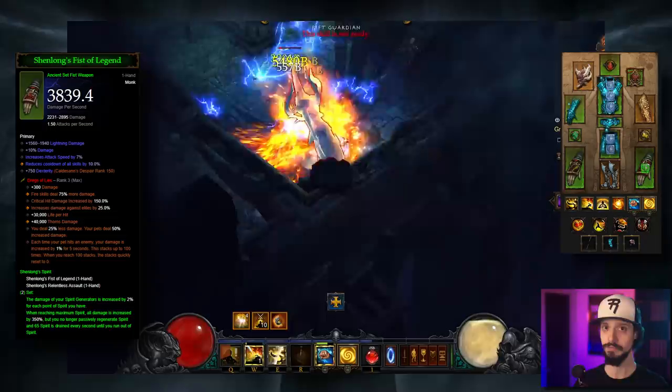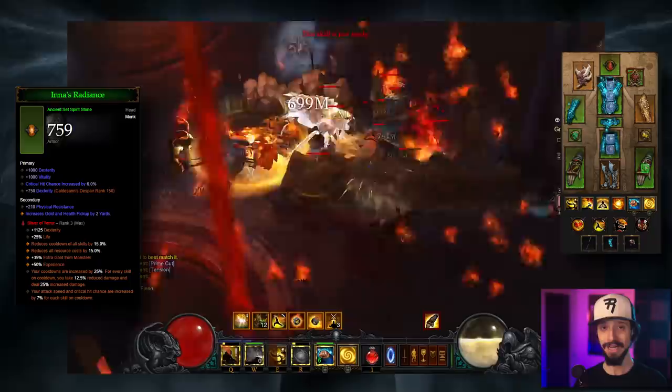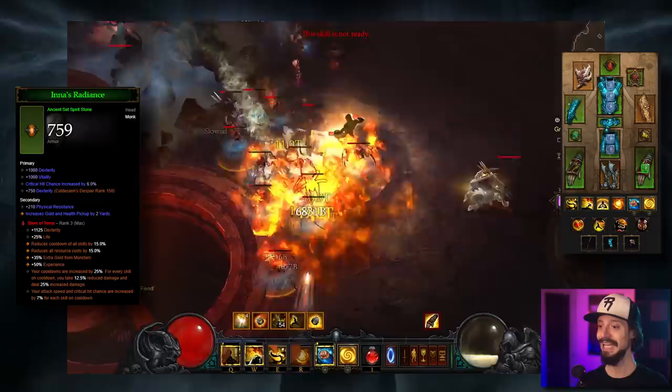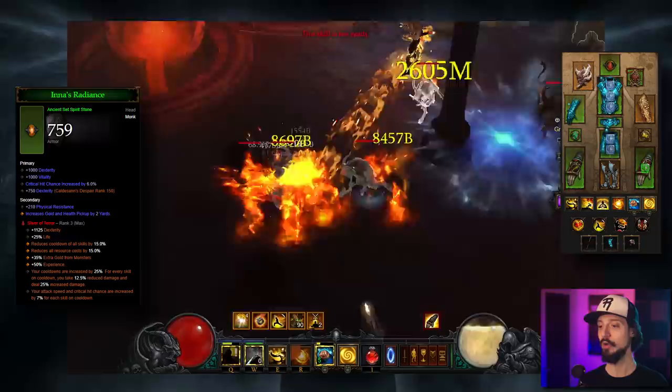For the helm, we take the Sliver of Terror Soul Shard. Any rank one Soul Shard is better than a diamond for cooldown reduction since it does the job of any normal gem. The Sliver of Terror's legendary property increases your cooldowns by 25% — which sounds bad — but for every skill on cooldown you take 12.5% reduced damage and deal 25% increased damage, a very significant damage multiplier. The secondary legendary property you want is: attack speed and critical hit chance are increased by 7% for each skill on cooldown.